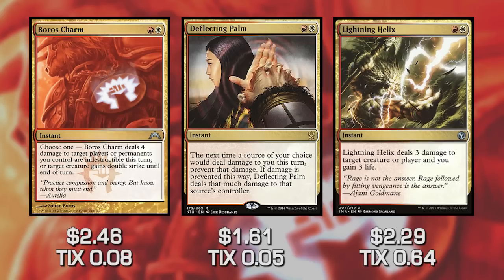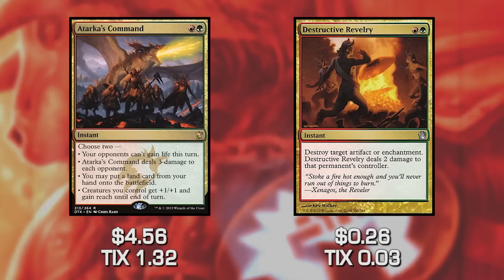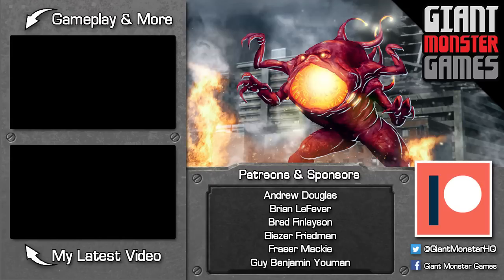If we splash green, it's mostly sideboard cards: Atarka's Command and Destructive Revelry. Destructive Revelry is basically an upgrade to Smash to Smithereens, destroying target artifact or enchantment and dealing two damage to that permanent's controller — our best way to handle Leyline of Sanctity, and you'd want three or four in the sideboard. Atarka's Command is used almost exclusively against life-gain decks: target opponent can't gain life this turn and it deals three damage — essentially two mana for three damage plus life-gain prevention. These splash cards push the deck toward Naya Burn rather than mono-red. And that is the entire deck — until next time, my name is Adrian, this has been Giant Monster Games!